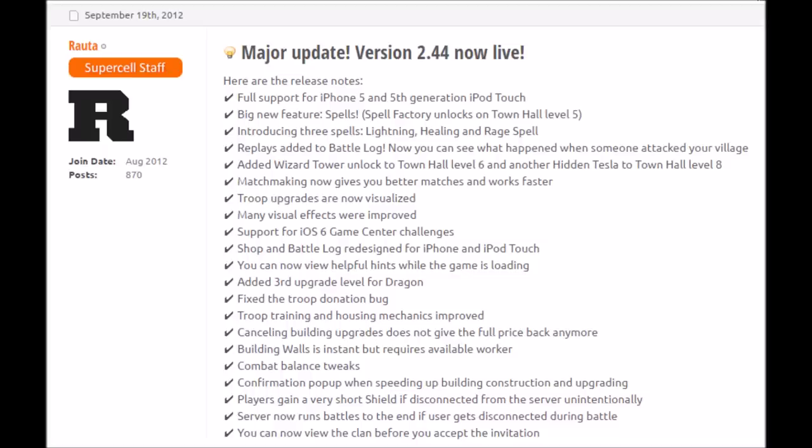Soon enough we started seeing changes. In August of 2012, update 2.21 brought us the Hidden Tesla. It was update 2.44 on September 18th, 2012 that really brought a new dimension to Clash of Clans with the introduction of spells. Lightning, rage, and heal spells made their way onto the scene, forever changing the way people would attack and approach matchmaking. This update also saw a second Wizard Tower available to Town Hall level 6s and defensive replays to help people improve their bases.